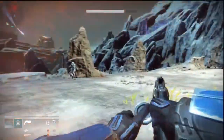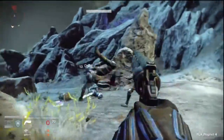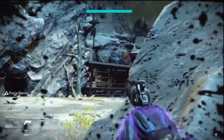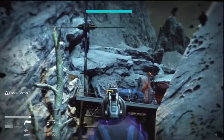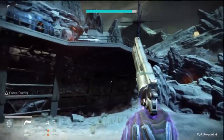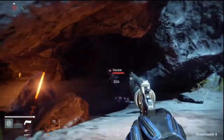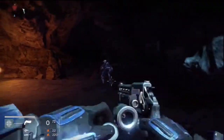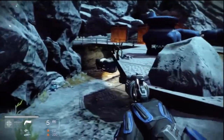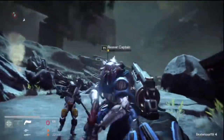The first thing you need to do is get used to only having 6 rounds in your clip. We love the LMGs with like 70 rounds where you can just hold the trigger down, same with assault rifles, but with a handgun you only have 6. You need to make those 6 bullets count before you reload, otherwise you're gonna get swarmed by the enemy.